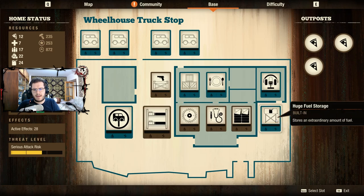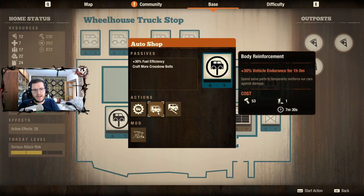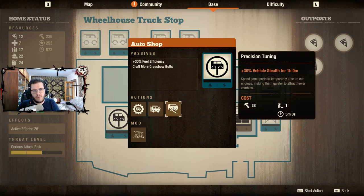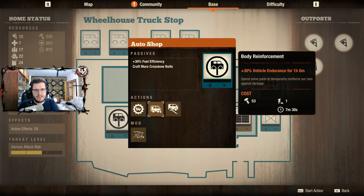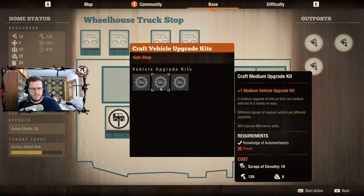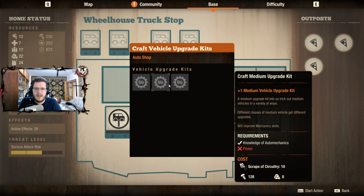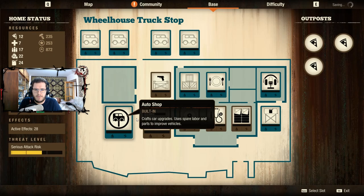I have an auto shop. I can craft vehicle upgrade kits and improve vehicle statistics — for example, improve endurance or stealth for one hour using a significant number of parts. I already have the knowledge of auto mechanics, which is really nice, but I don't have power. So I could think about getting power to fix my auto shop.